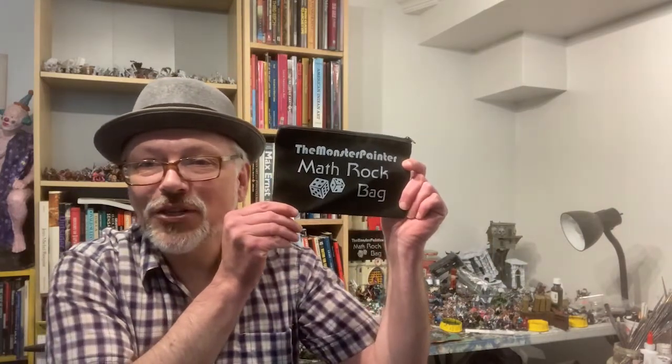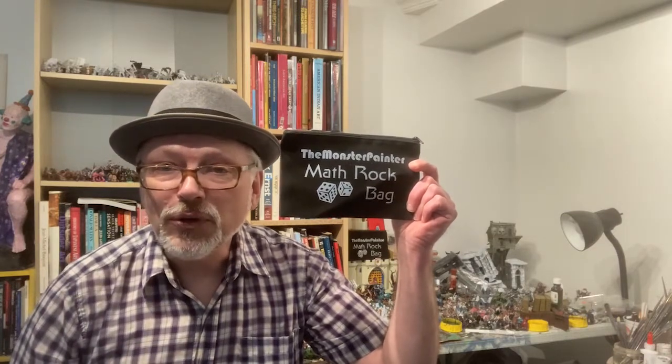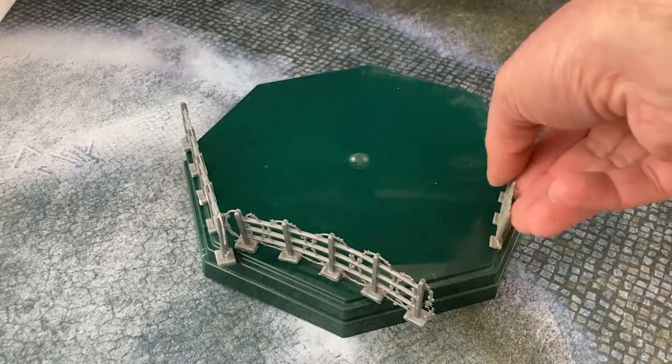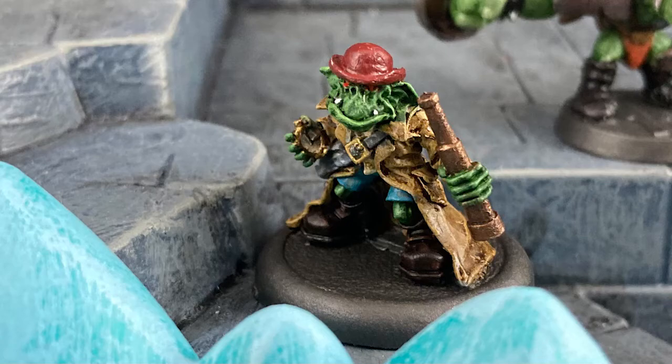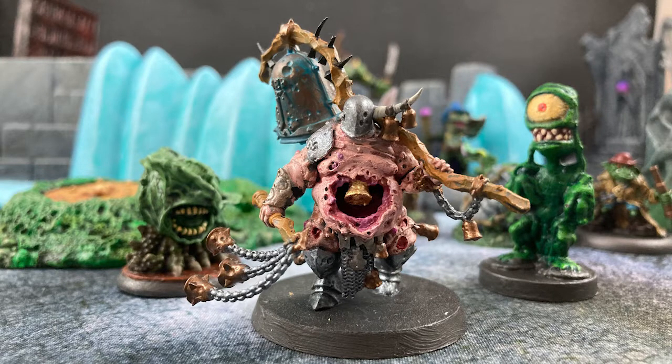Hey, you made it to the end of the video — you must really want some Monster Painter swag. Well, this math rock bag could be yours. All you have to do is leave a comment in the comment section below, and next week I'm going to put all the names of the commenters from this week's video and last week's video and draw a winner from the hat. It's just that easy, so get commenting! Next week on the Monster Painter I build the Octagon of Battle out of a bunch of old junk — I hope. Remember to like, comment, subscribe, and ring the bell!